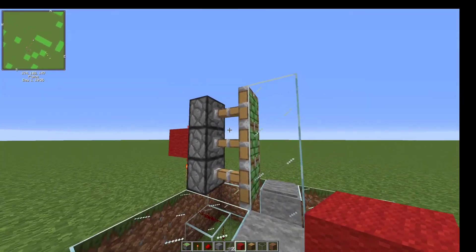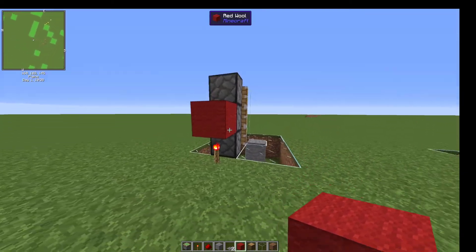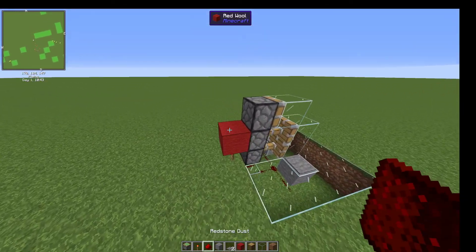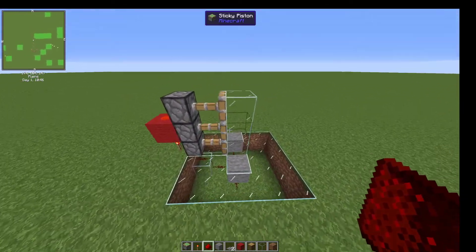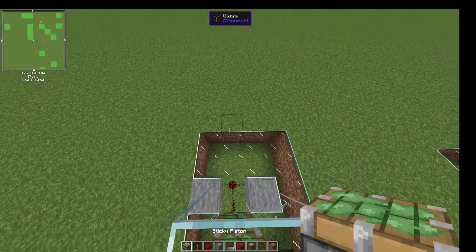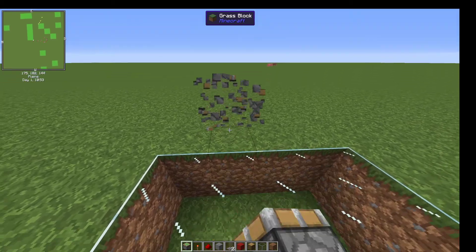Right over here we have a three-high. The way we get this to work is to put a piece of redstone on top. And if you wanted to double it up, all you would have to do is simply get a sticky piston.